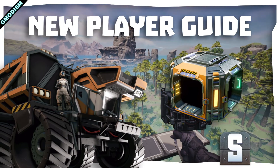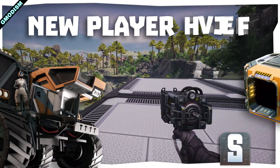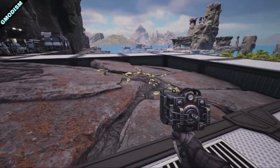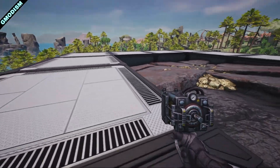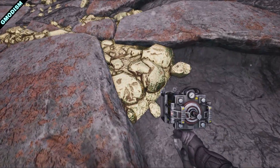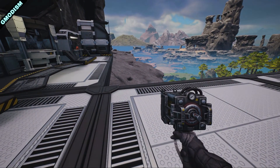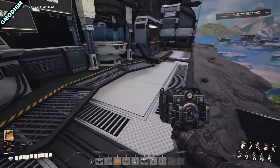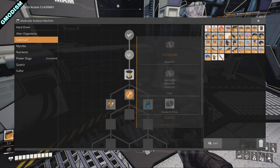Hello and welcome, you're watching Geomodism. This is Satisfactory and we are back with some basic new player guides. Today we're going to set up 100% efficient early game caterium manufacturing. You should have found the caterium — the golden metal — if you followed my first video tips. Check the playlist for the previous ones to collect all the stuff, and then you should be able to access caterium here.